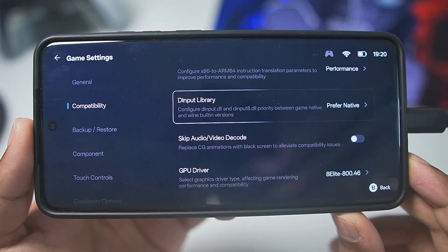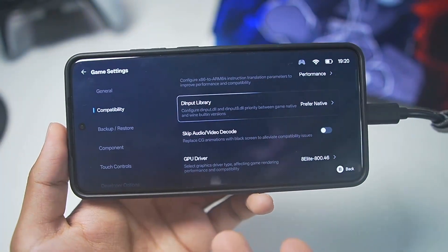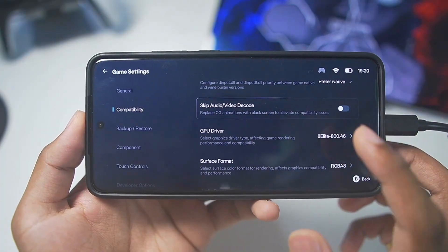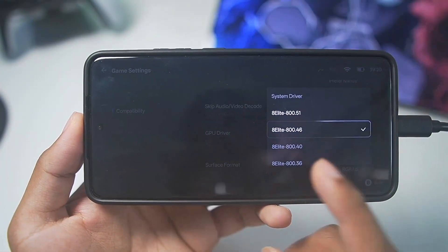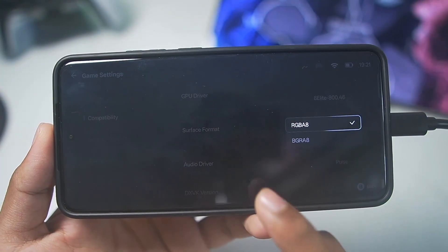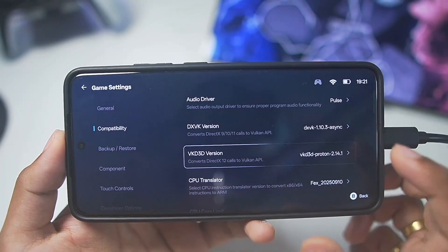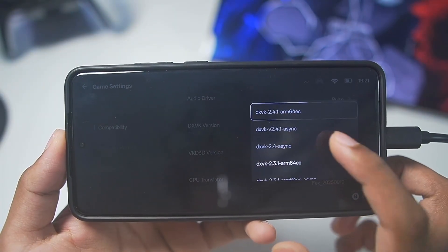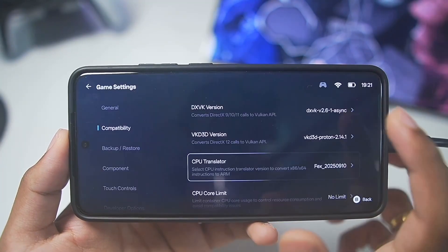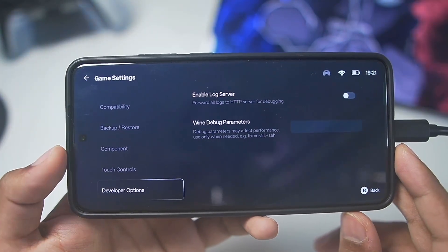You can choose between the D-input DLL inside the game or from the Wine built-in version — prefer native is set by default. There is also a skip audio/video decode option which replaces CG animations with a black screen for better compatibility; if your game crashes during cinematic footage, you can enable this to fix it. For GPU driver we are using the Snapdragon 8 Elite graphics driver. For surface format, RGBA8 is selected by default which is the best. For DXVK set to 2.14.1, and you can go with DXVK 2.3.1 or 2.6.1 asynchronous. For CPU translator, go with the latest fix of September 10th.